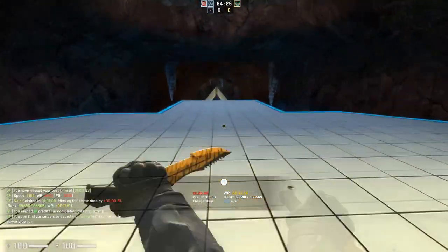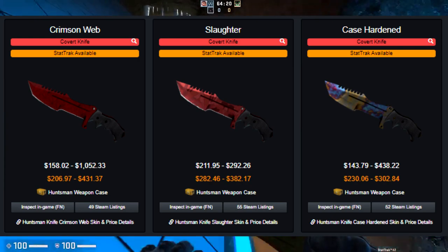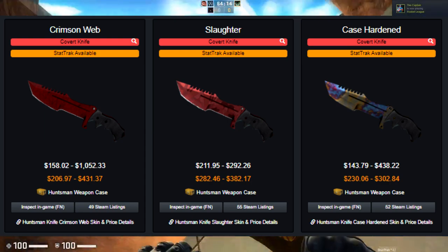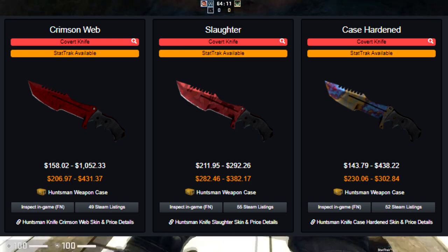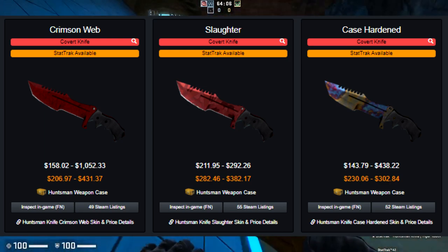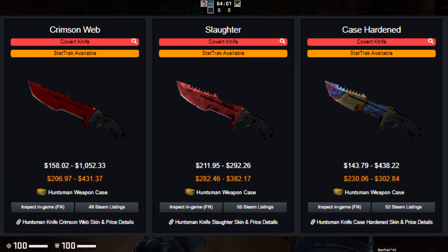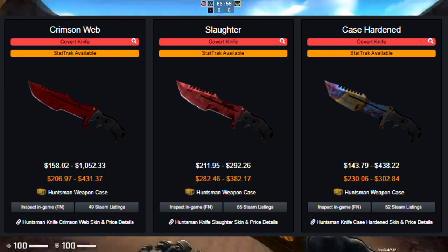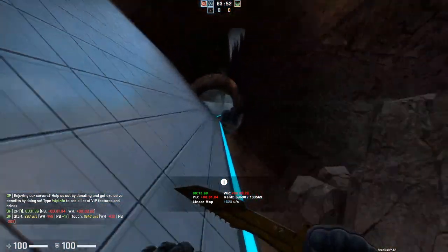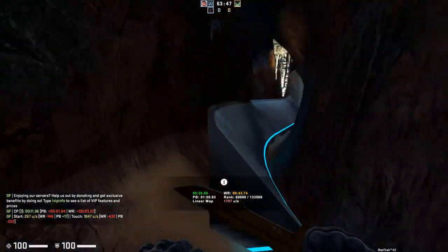For the final recommendation, we're looking at the Huntsman knife. For low tier knives, you don't have a lot of options — you're basically looking at the Flip, Huntsman, or Gut in terms of investing. The other low tier knives, like the Navaja or Falchion, are either too recent or too cheap to see any major upturn. The skins I have on screen are only available in the Huntsman Weapon Case, which is a $6 case — making it a very hard knife to get more of flooding into the market. People aren't super fond of the Huntsman knife, but thanks to that, even high tier skin versions are still fairly cheap compared to overall knife prices.